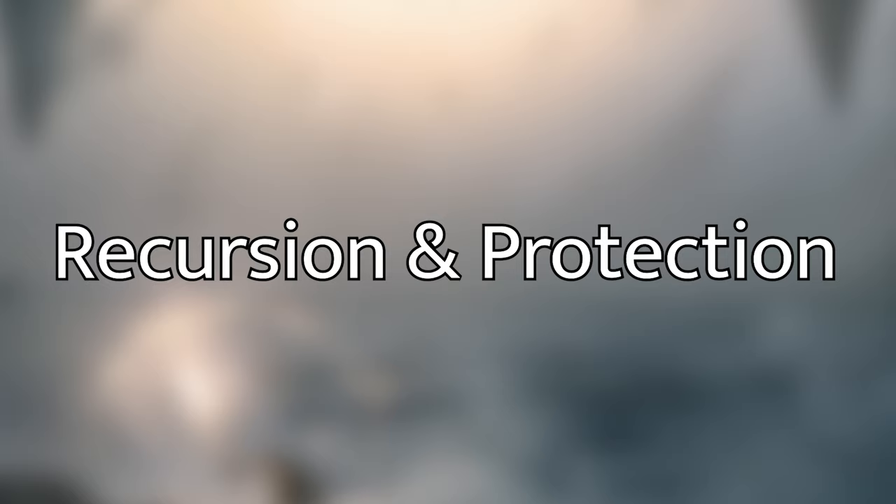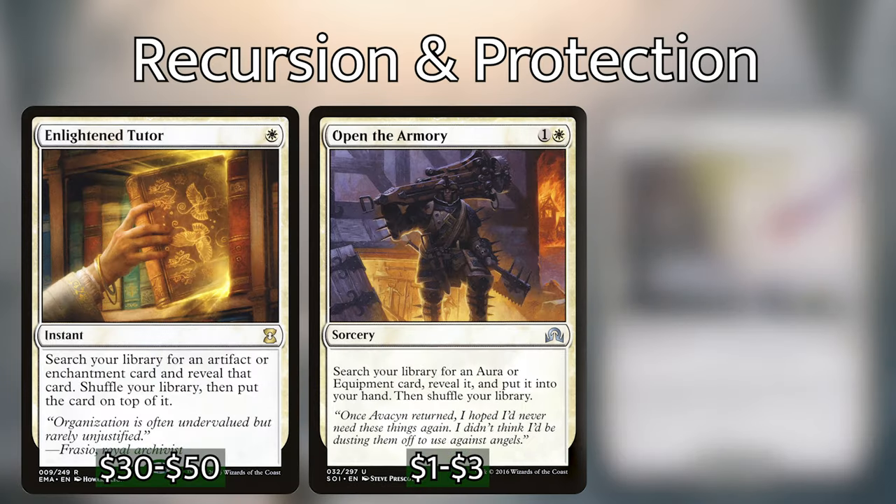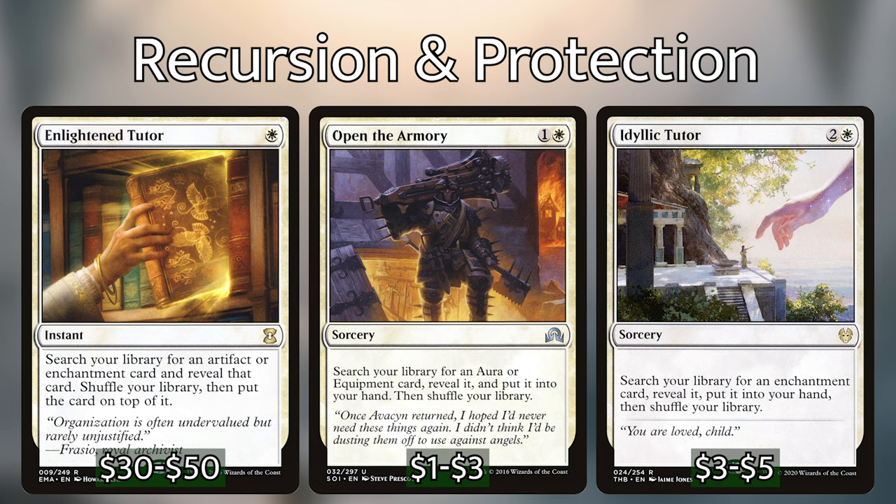Let's first talk about Recursion and Protection, as it is the main focus of the deck. To increase our odds of getting out Gift of Immortality quickly, I've included three cards that can tutor it up from our deck: Enlightened Tutor, Open the Armory, and Idyllic Tutor. These cards will have other good targets in our deck if we already have Gift in our hand or on the field, but these essentially count as an extra copy of it if we don't already have it, which is super nice.